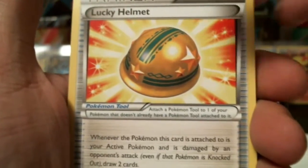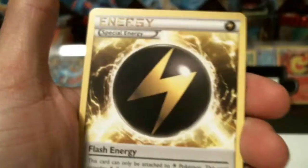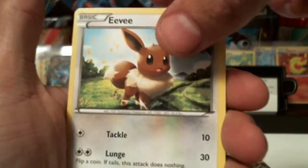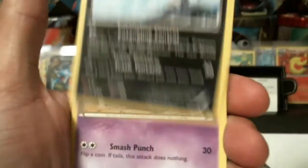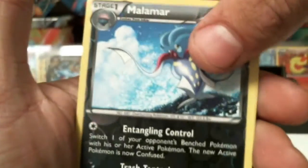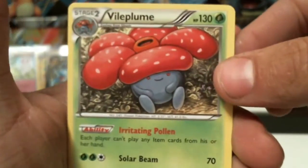We have a Lucky Helmet trainer, a Vespiquen, Special Energy — Flash Energy, Eevee, Porygon, Baltoy, Malamar, Gulpin. A Malamar Reverse Holographic — you can see it, there we go. And we've got a Vileplume Rare. Awesome, I like that card.